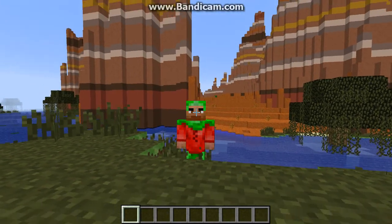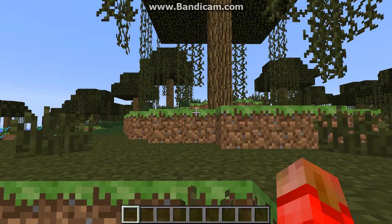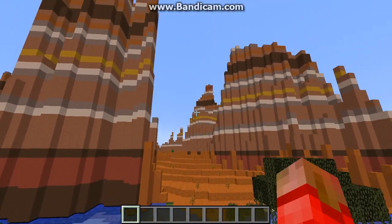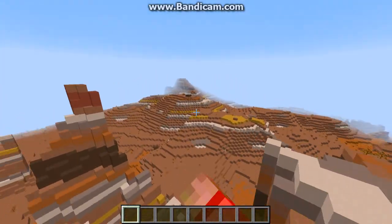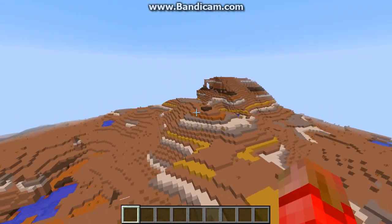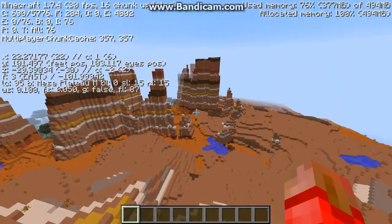In front of me there is a swamp biome, and behind me there is a Mesa Bryce biome, which is a pretty rare seed. And then behind that you have a Mesa Mountain biome, which is not so rare, but still it's a Mesa biome, which is cool.